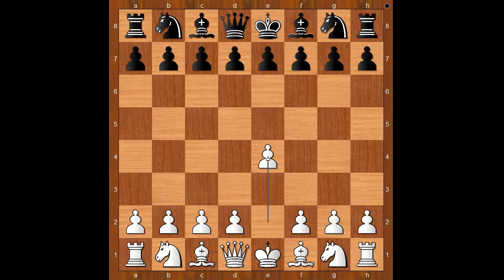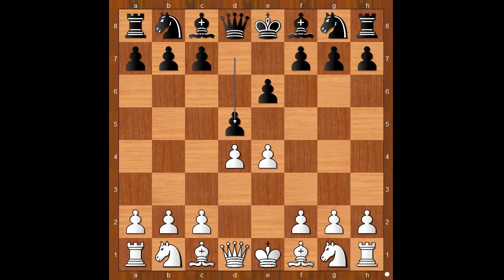Black to move — what would French people play against e4? Paris Chess Club played e6, going for the French Defense. Of course at that time this defense did not even have a name. d4, d5 — and it is the French Defense. White to move. Knight to c3 is the most played move nowadays.